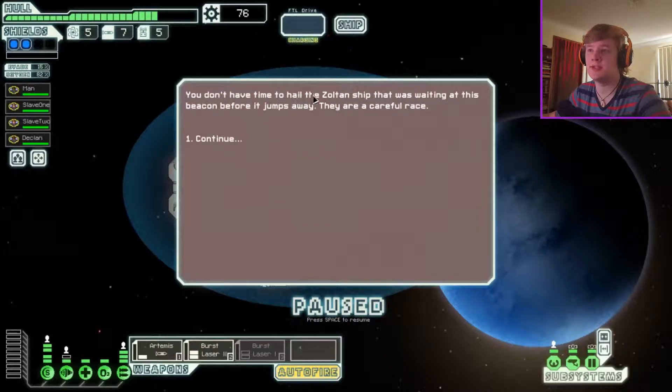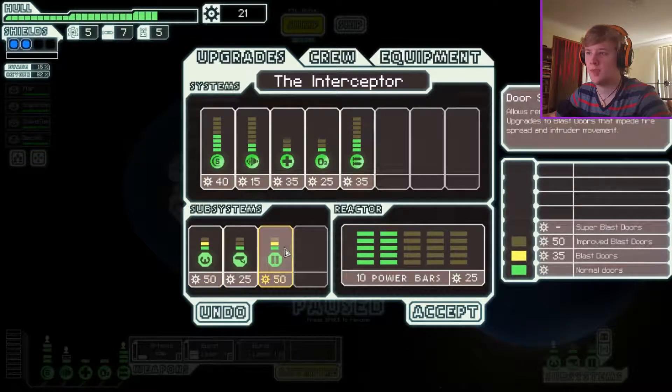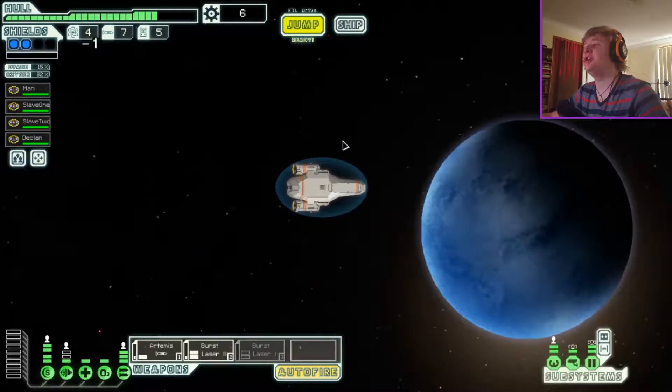You don't have time to handle the Zoltan ship that was waiting at the beacon before it jumps away — they're a careful race. I want to upgrade this ship. I have 76 scrap. I'm gonna go door system and then piloting, then upgrade the engines. Jiggity jump, my dude.